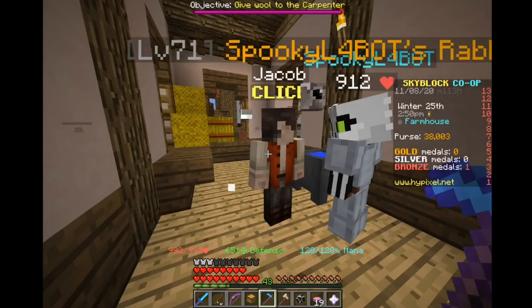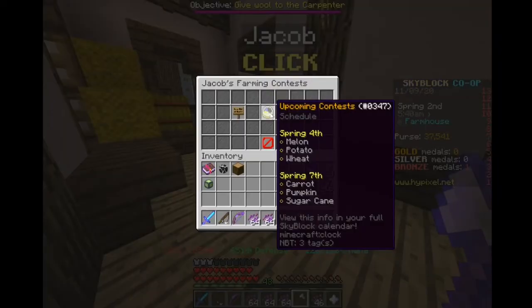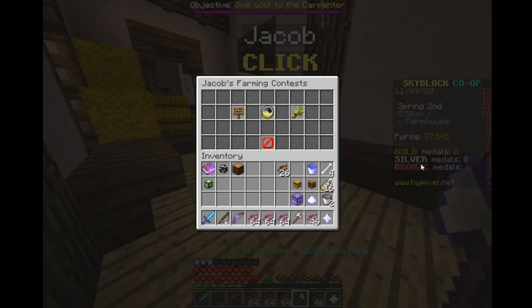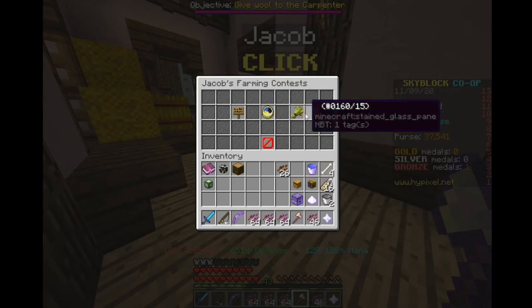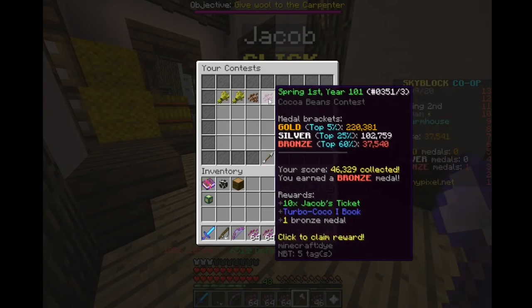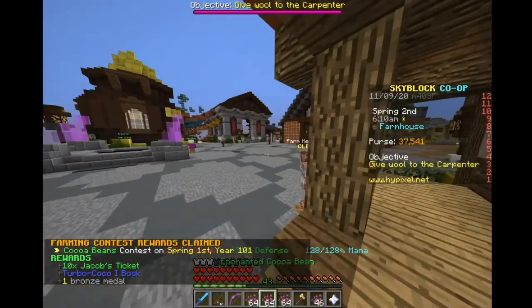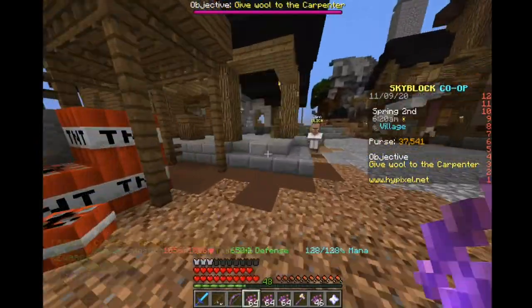I'm going to jump into some footage of me actually doing one of the contests. Alright, I've done it. I did a cocoa bean event and managed to get bronze, because even though I was farming the entire time and my farm was big enough to farm for 20 minutes, I still couldn't even get silver. I don't know how these people are doing it, honestly. Claiming this got me another turbo cocoa one book — so now we've got 26 tickets and another turbo cocoa book.